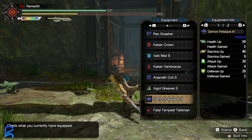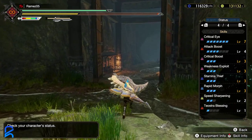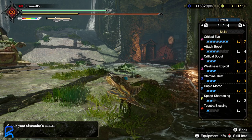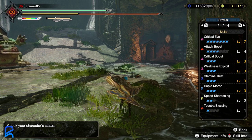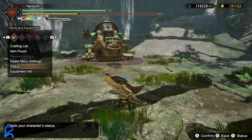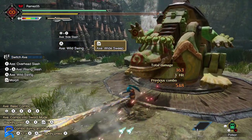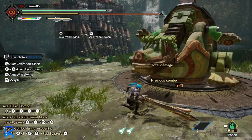You're best putting Switch Axe comfort on your talisman — more than likely you have something with two or three Rapid Morph and a slot or two. As for everything else, I was only able to fit in two Speed Sharpen; I prioritized Stamina Thief over Speed Sharpen. You probably want to switch that around — I just wanted to see what three Stamina Thief was like. Doing this combo 20 times in a row...